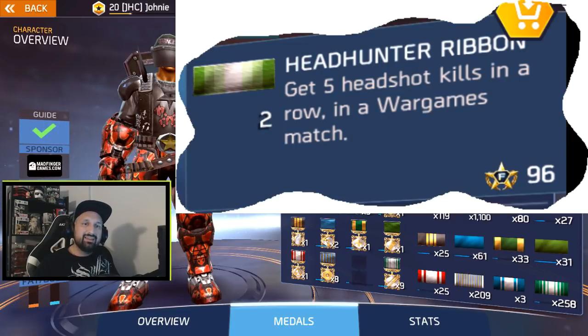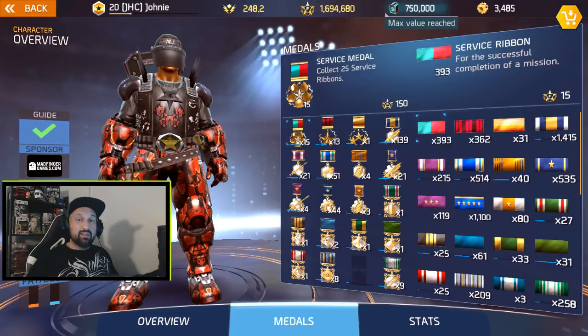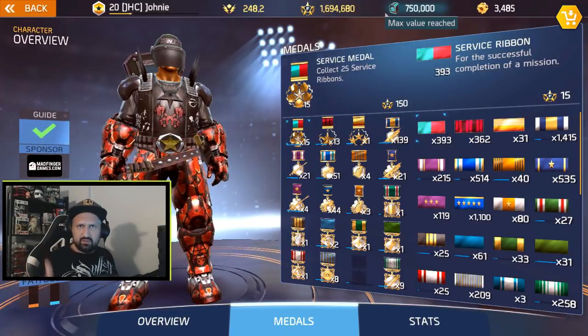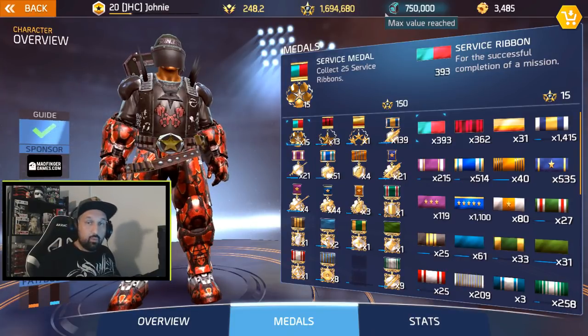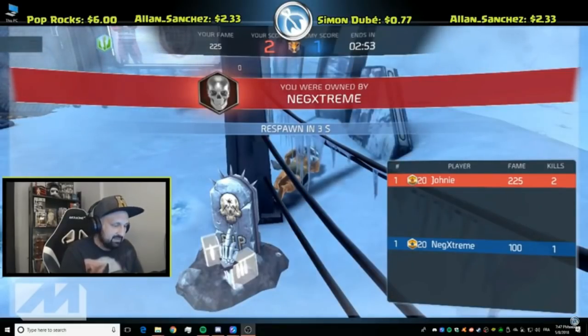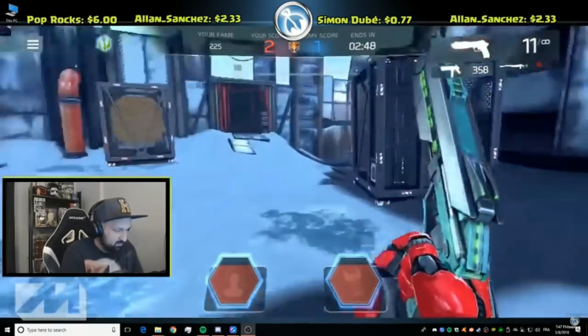The last one, hidden ribbon number eight, is the Headhunter ribbon — get five headshot kills in a row in a war games match. It doesn't say Duel or Ascendancy specifically, so any mode will work. Get five headshots in a row and you'll get that ribbon. That'll be it for today, hope it was helpful. If you enjoyed the video, hit the like button and subscribe for more Shadowgun Legends tips and guides. Switch to the pistol, don't forget.